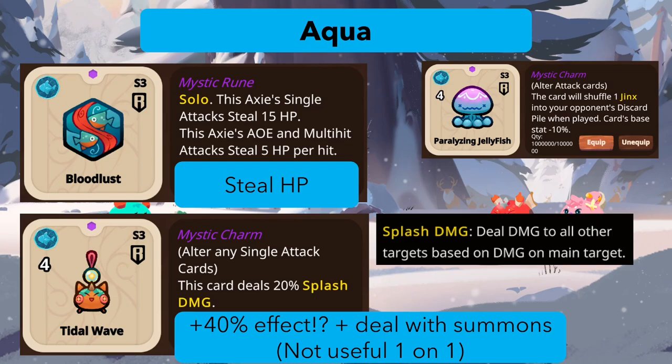There's a new aqua charm called Tidal Wave that can go on any single-attack card. It deals 20 percent splash damage — dealing 20 percent of the main target's damage to all other targets. Effectively it's like a plus-40 percent effect early game with three opponent axes. It also deals with summons since it's 'all other targets.' I'm not sure if it affects your own axes too, which could be a downside, but I haven't tested it.